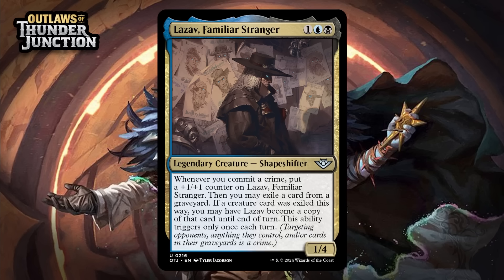Next up, it's Lazav, Familiar Stranger, which for one generic, a blue, and a black is a 1/4 legendary shapeshifter at uncommon. Whenever you commit a crime, put a +1/+1 counter on Lazav, then you may exile a card from a graveyard. If a creature card was exiled this way, you may have Lazav become a copy of that creature until end of turn. This ability triggers only once each turn. Lazav is going to grow, and starting out as a 1/4 is pretty nice for a creature that will gain counters because a lot of them are small enough that your opponent can kill them really cheaply before you ever get a chance to grow them. 4-toughness is high enough that it's going to be hard for your opponent to consistently do that, and he's going to get to be a 2/5 before too long and then potentially copy something on some turns and be even bigger. This just seems like it will generate a ton of value. He won't be that hard to grow in a color pair that's all about committing crimes. Giving him a B.